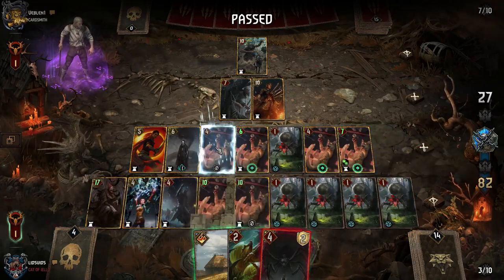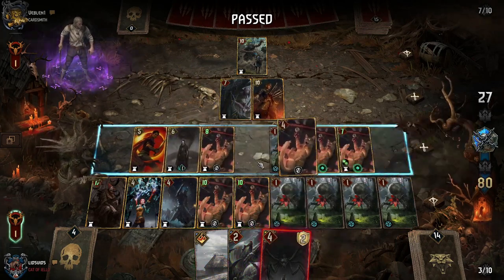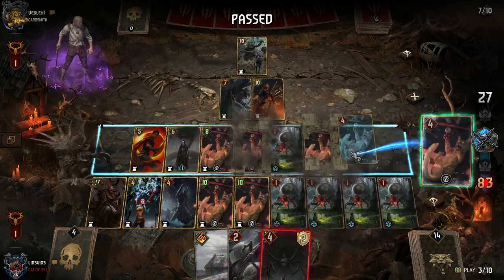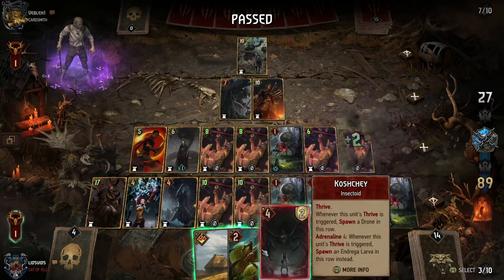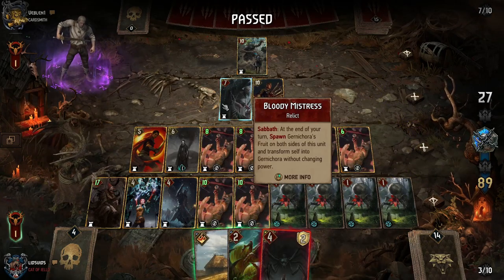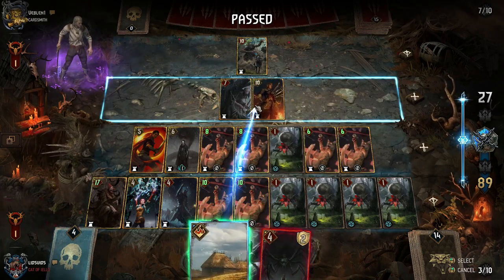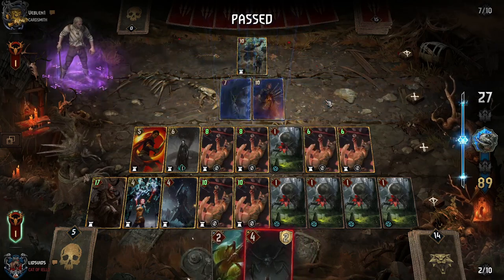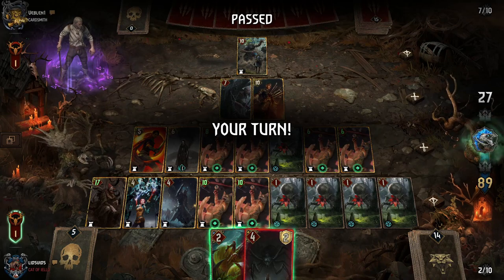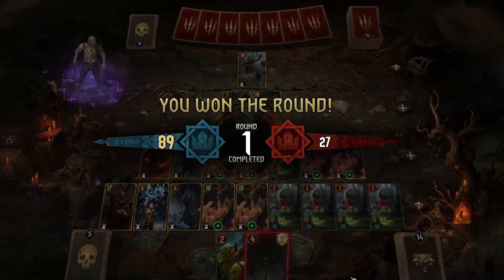We'll finish this round by going with Spring Equinox and use it to get rid of their resilience where they have the most points. There we go — a whole lot of stuff going on in round one, but most importantly we set up a bazillion Scratch-A-Lots.